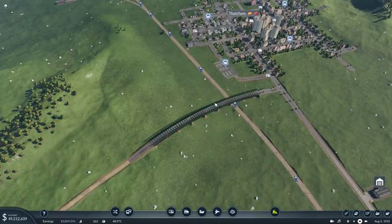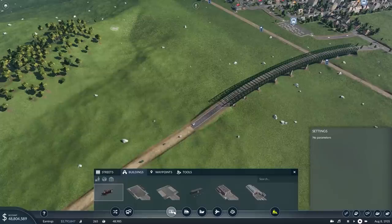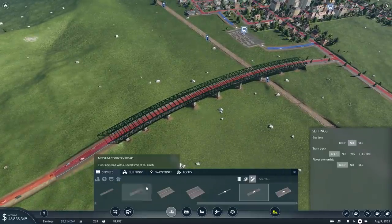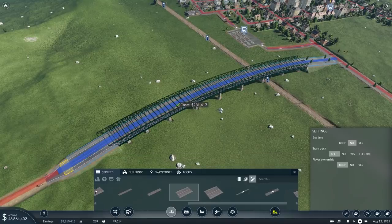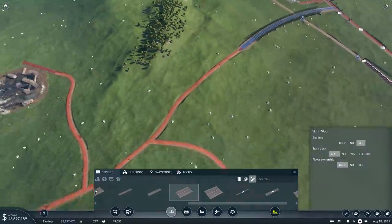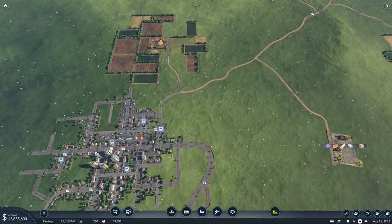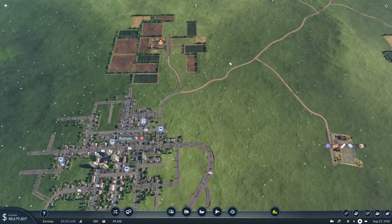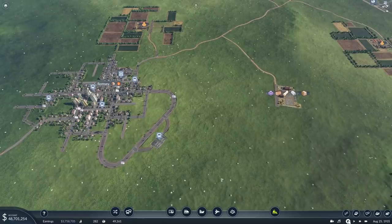We're going to link Thatcham and Romsey bus stations and try to get an intercity route going. For now I'll leave this bridge — it might be too expensive to upgrade. Actually, it's not as bad as I thought — 230,000. Let's do it — we'll upgrade that and get the bus lane. That'll allow us to separate ourselves from the private transport because as traffic grows, they will start to gridlock and back up down this road, and we don't want our buses getting snarled up in that. We're going to pause it because we're about to disconnect the main connection.